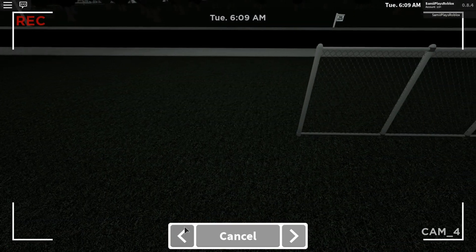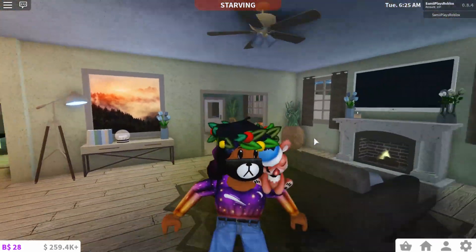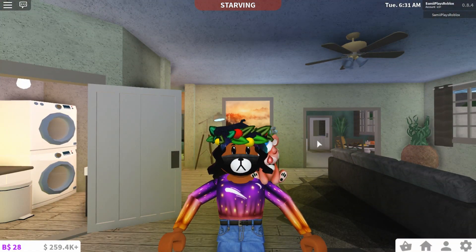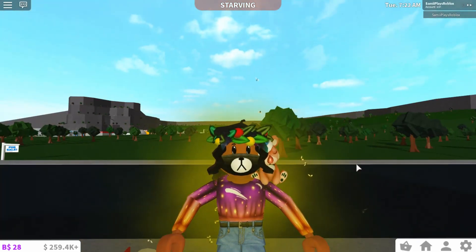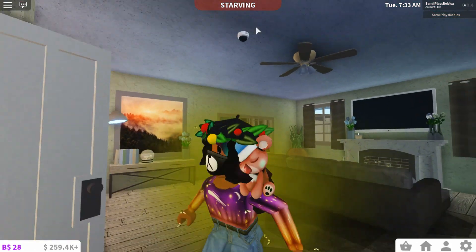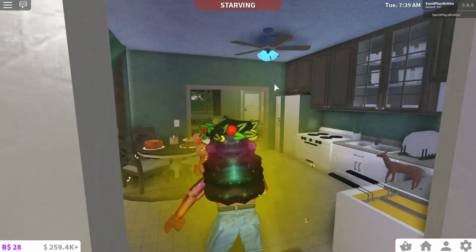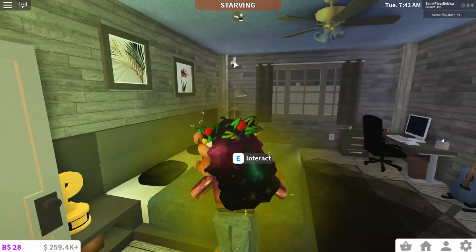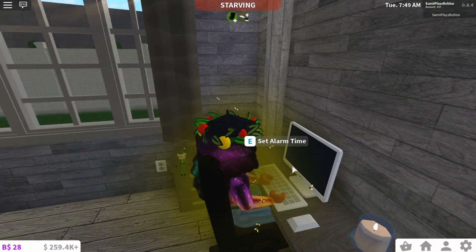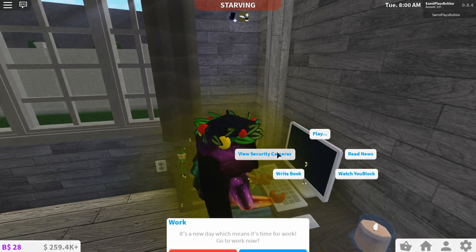I just thought of a genius idea — I'm going to place cameras in every single room in this house and see if I can view it from every room. I went ahead and placed all four security cameras in different places: the ceiling one in the living room, the basic one in the kitchen, one outside, and the last one in the bedroom. Now let's check the security footage and see if we can view it from different rooms!